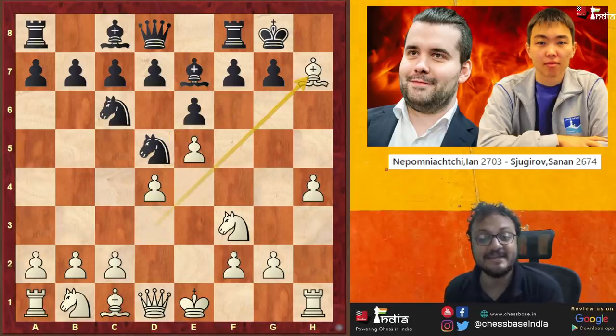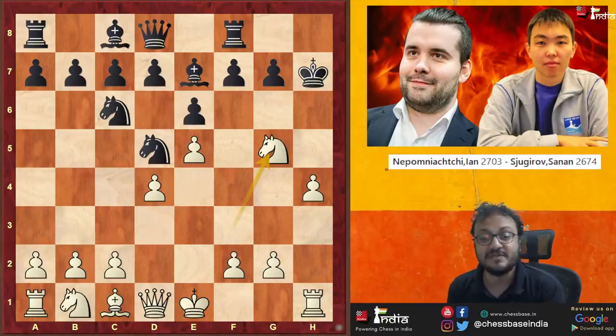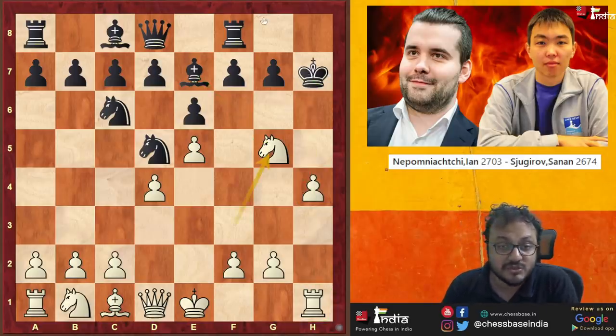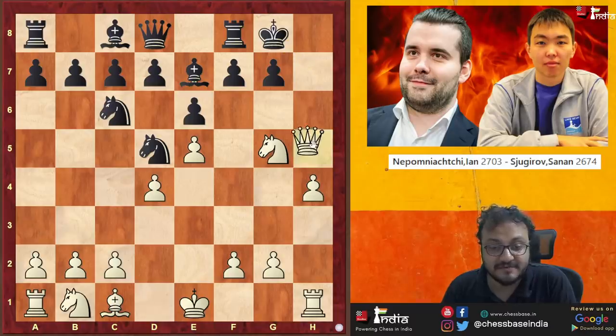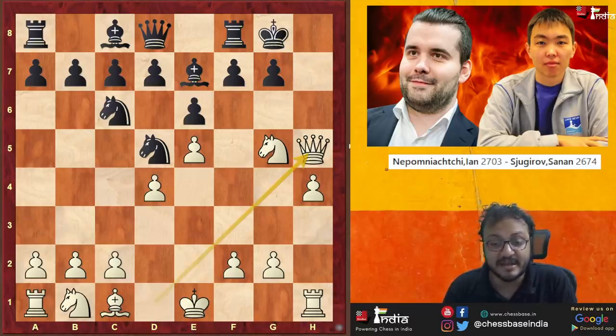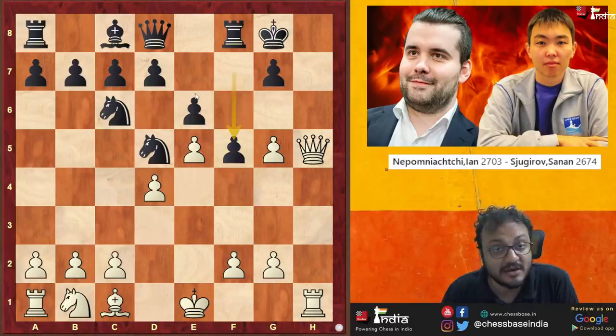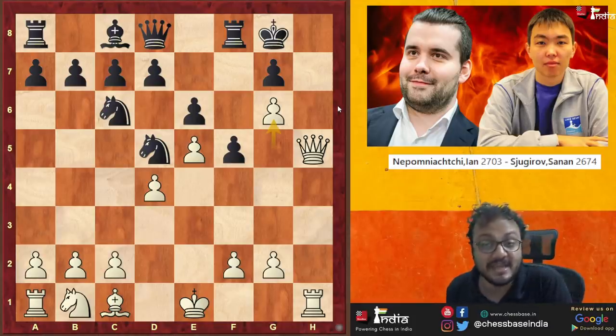You are absolutely right — if you said Bishop takes H7, King takes, and Knight G5. Notice how the Rook is on H1 and the pawn on H4 defends the Knight, so you cannot really take it because if you take it, the pawn opens up the Rook and it's a check to the King. So if you go King G8, then after Queen H5, it is a forced mate. You could take and then after HG5, F5, you try to run away, but in comes G6 and the game is over.